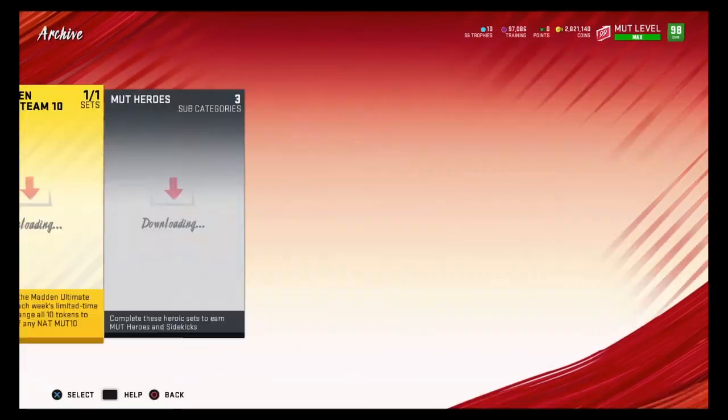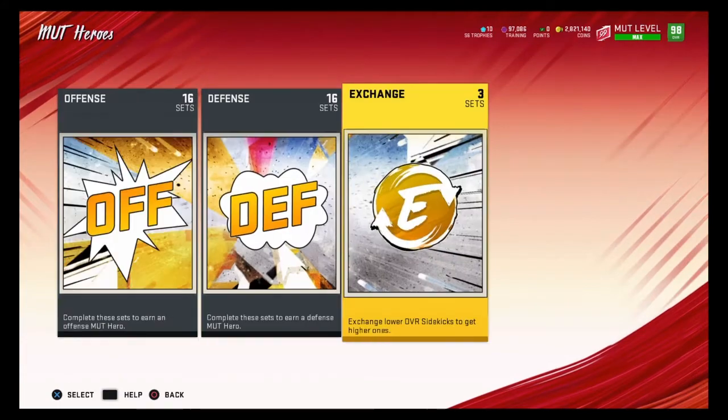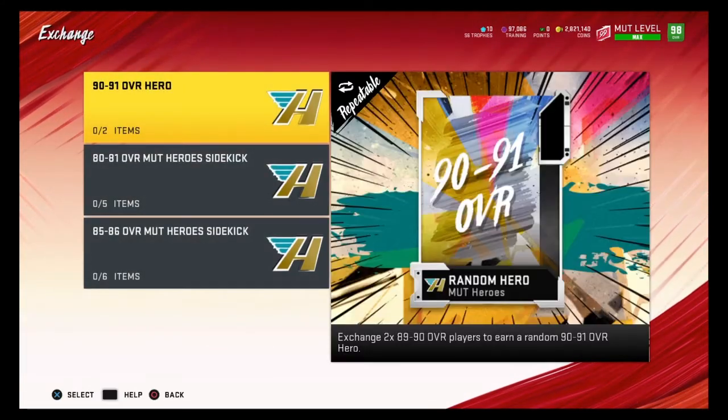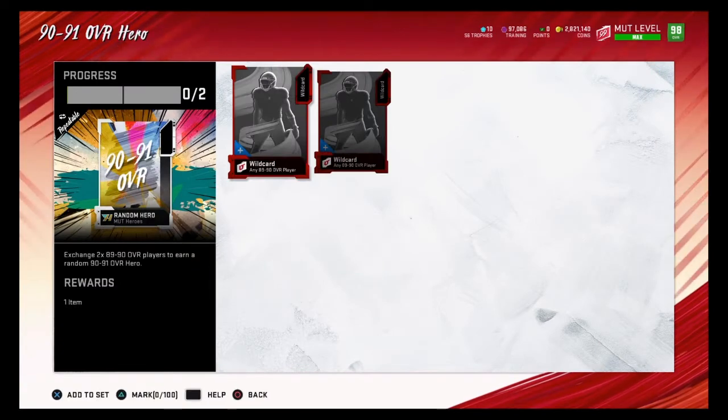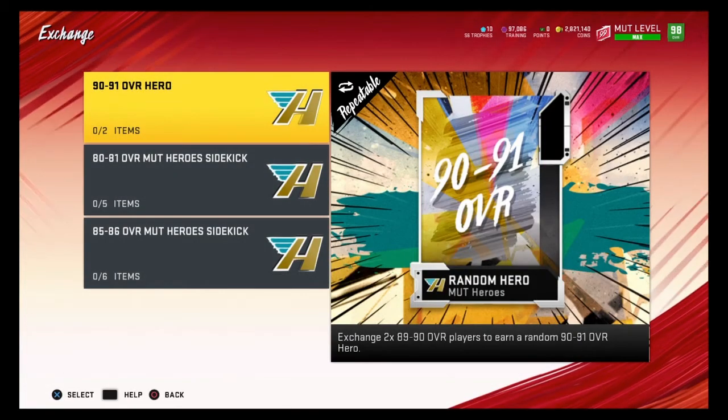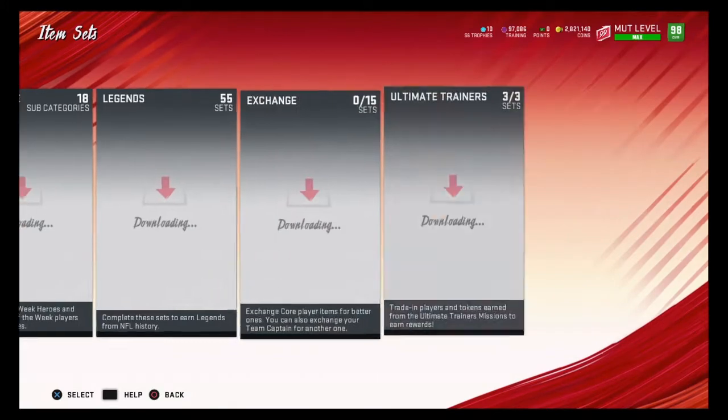The method we're talking about today is the 92/91 overall MUT Hero set. To complete it, you need two 89 overalls. You can usually snipe 89 overalls anywhere between 6,000 to 8,000 coins — usually around 7,000. So you can finish the set anywhere between 10,000 to 15,000 coins. Do not spend over 15,000 coins for this set.